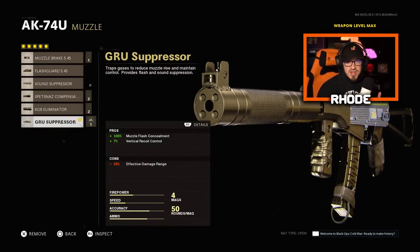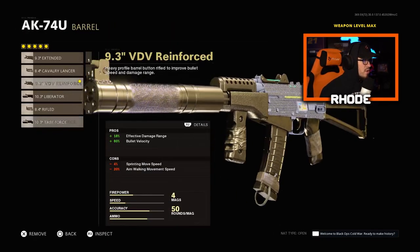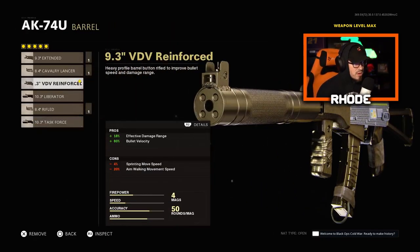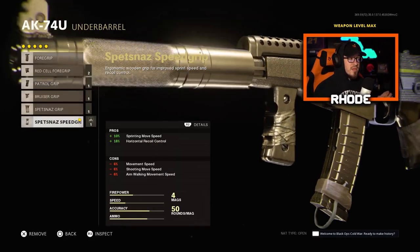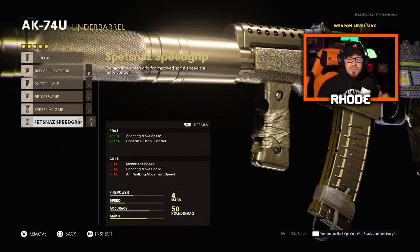For the barrel, we're running the VDV Reinforced Barrel: effective damage range and plus 80 percent bullet velocity. For the underbarrel, we're running the Spetsnaz Speed Grip: plus ten sprinting move speed — it's an SMG, you want that movement speed — plus horizontal recoil control, which is very important. Horizontal recoil is harder to control than vertical; it makes or breaks a weapon.